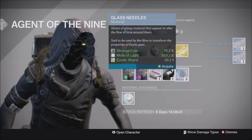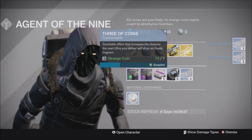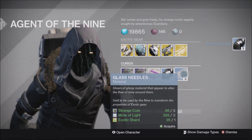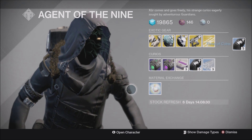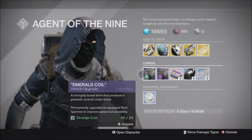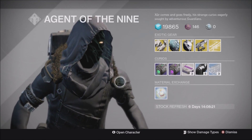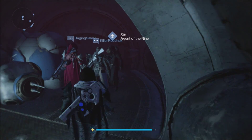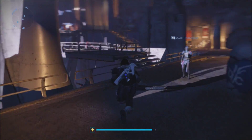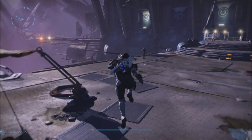I'll probably buy one more set of Glass Needles and I already have a decent amount of Three of Coins, so I may buy one more. That's basically what I'll be buying from Xur this week. Be sure to pick up what you want before he leaves Sunday, as he's selling some pretty decent stuff. That's the recap for week 65 of Destiny and week 12 of The Taken King. If you enjoyed, don't forget to rate, comment, and subscribe — I'll see you guys later, peace.